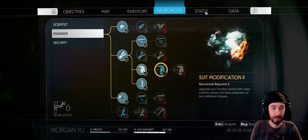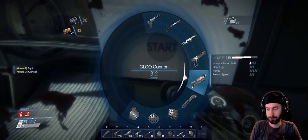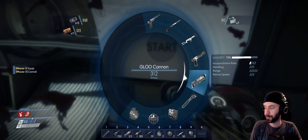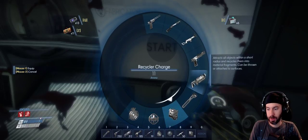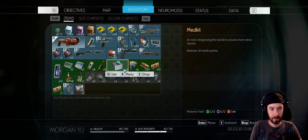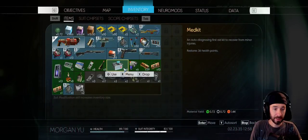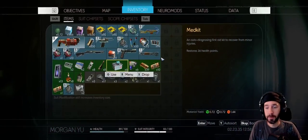My health is sort of low. How many health packs do I have? Seven? I need to find a Trauma Station. I used just one health pack — oh my god, that's so much better. It restores 36 to 25. It seemed like a lot, but it's better than it was. I'll take it.